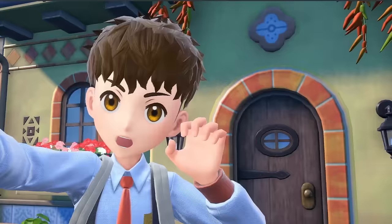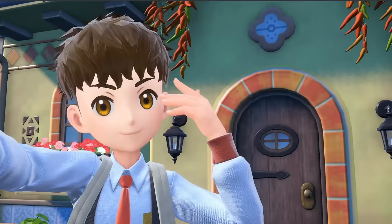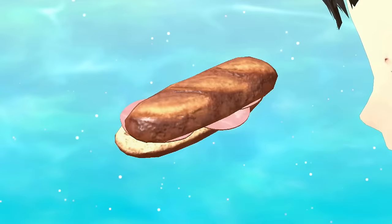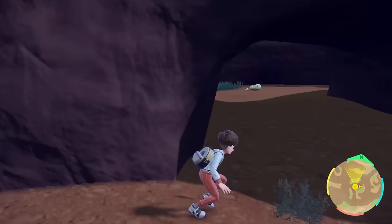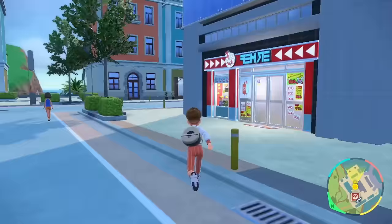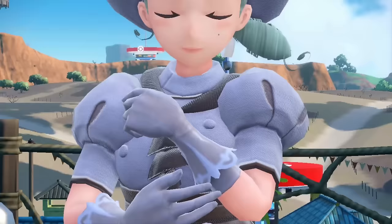Taking down the Bug-type gym is our first order of business, but because Viper is a Grass type, he doesn't exactly match up well against bugs. We head to South Province Area 3 and have a picnic, making a ham sandwich to increase the likelihood of encountering Normal-type Pokemon. After a short stroll, we find our Dunsparce, sneak up on it, catch it, and give it the name Chunky. We then travel to Levincia City and buy a Wide Lens, which increases the accuracy of moves. With all preparations complete, I give Chunky the Wide Lens and we take on gym leader Katy.